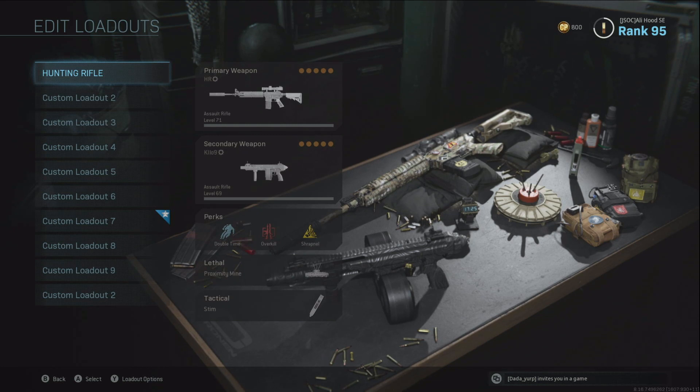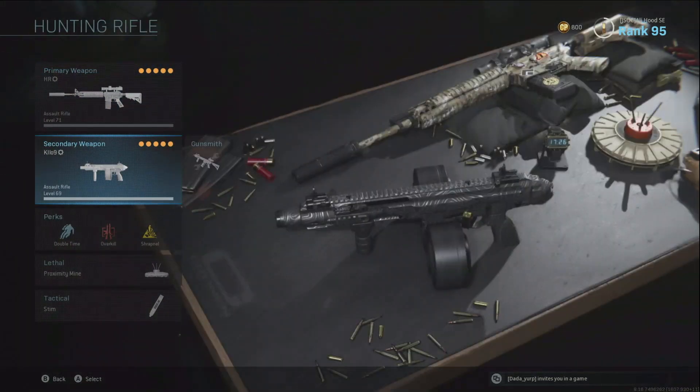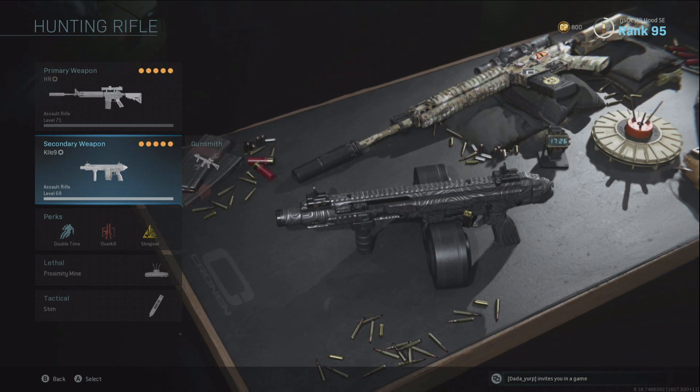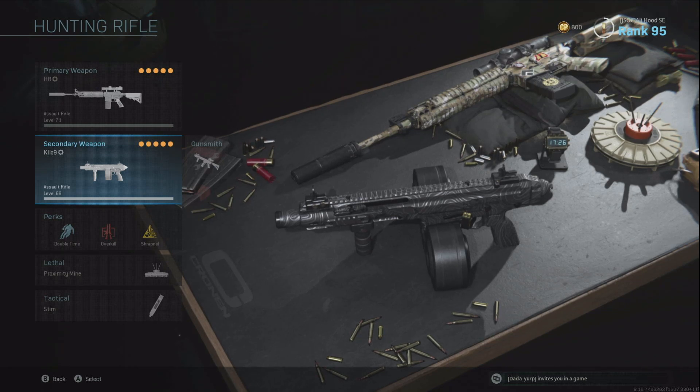First off we're gonna go with my hunter rifle class. The M4 is already a good gun and I follow it up with the Kilo, and I have no scope on it because when you're clearing those houses in Warzone, no scope is best. That's a quote. This is a close-quarters gun and it works really well when you're searching houses and trying to get that loot, especially playing Plunder.